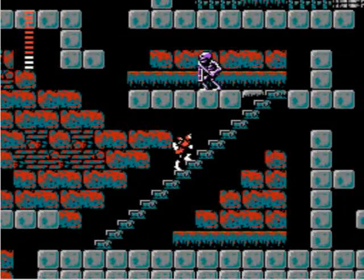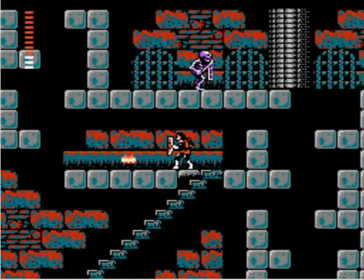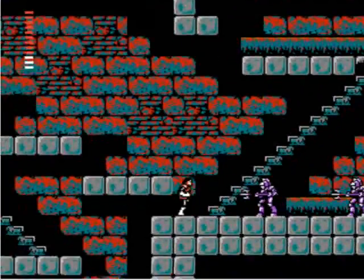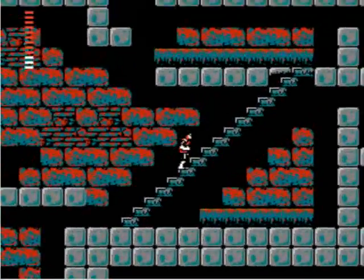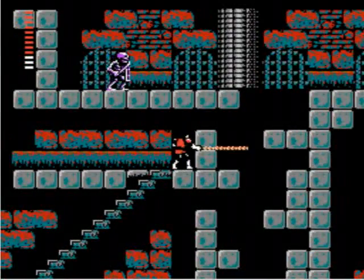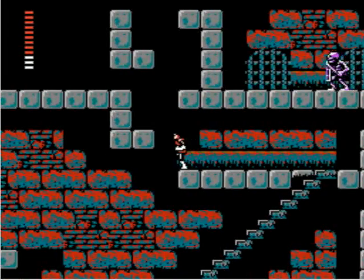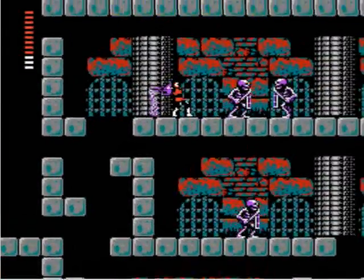I need to get up here — go around this way. Now this looks like a trap, but this is the way I have to go. You have to get up there somehow; it's the only way I know how to do it because none of these are secret walls or anything. We need to get to the right there — I just have to jump from the edge. There we go, that was perfect.